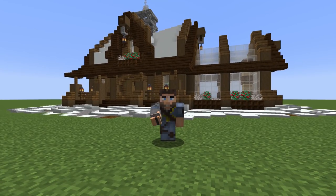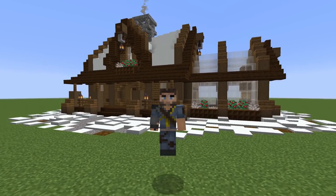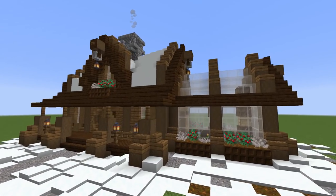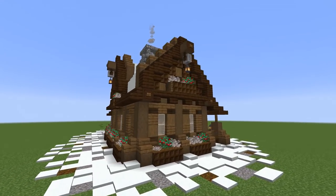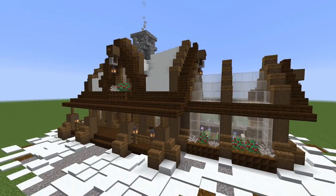Hello everybody and welcome back to another Minecraft video, this is Mythical Sausage. Today we're doing a really cool winter themed starter house — it's super fun and it also has a little attached greenhouse on the side, perfect for bees in Minecraft 1.15. We also have interior inspiration, and I really love the way this little winter cabin came together, especially the little greenhouse attachment.